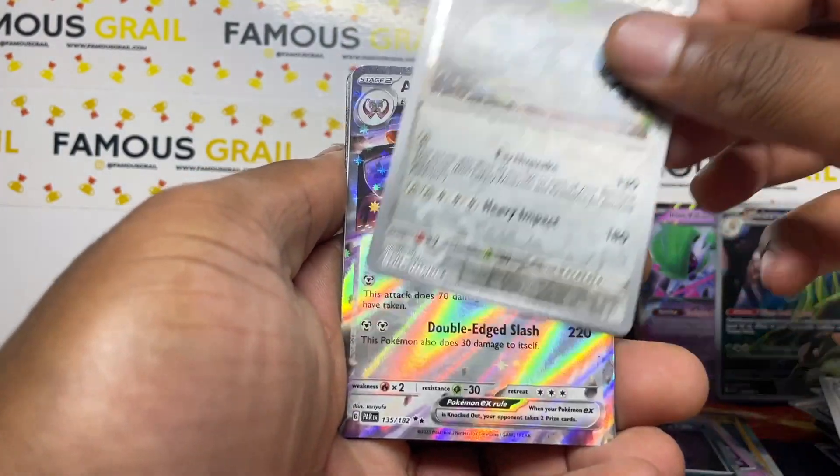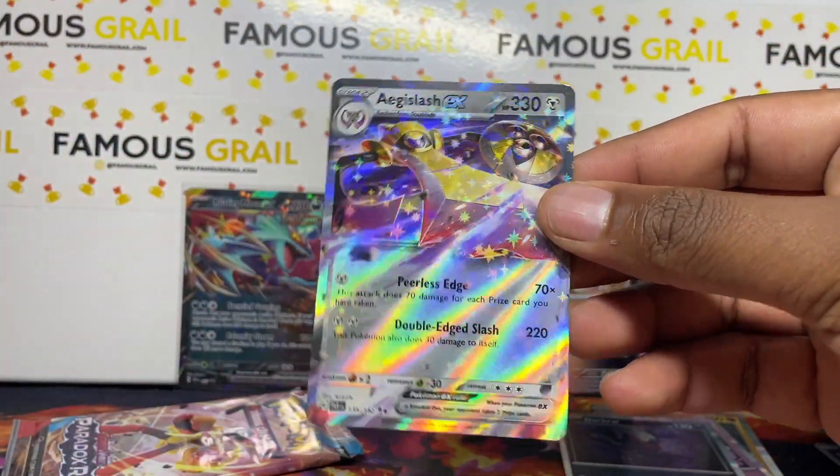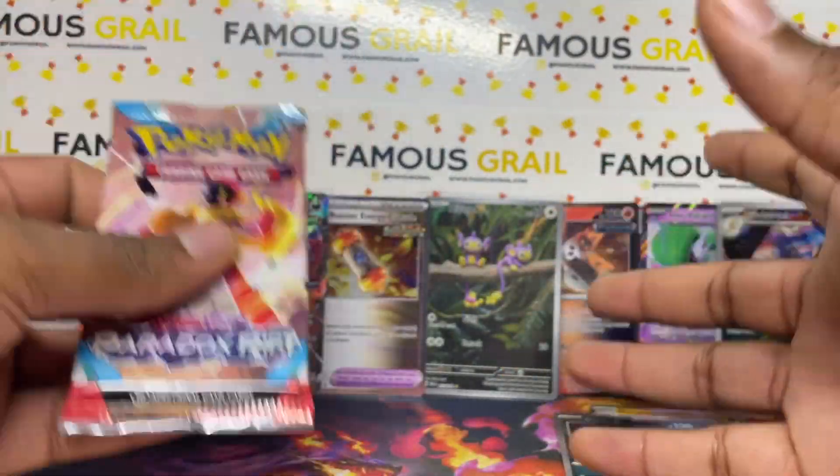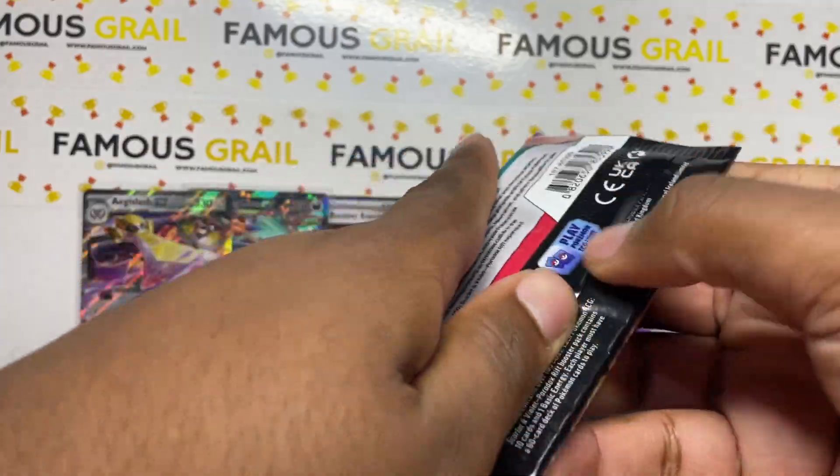These packs are going to be stacked! We do get a hit though - we've got the Aegislash EX. We'll take that. The Paradox packs are really giving us the hits. We haven't had a hit in the other two sets, and we've got our last pack.